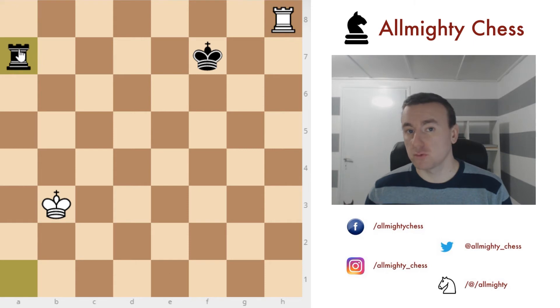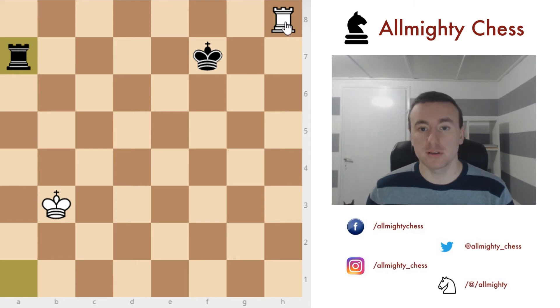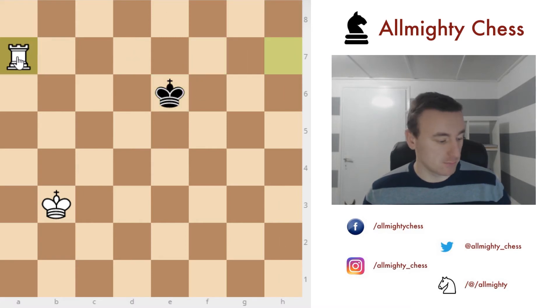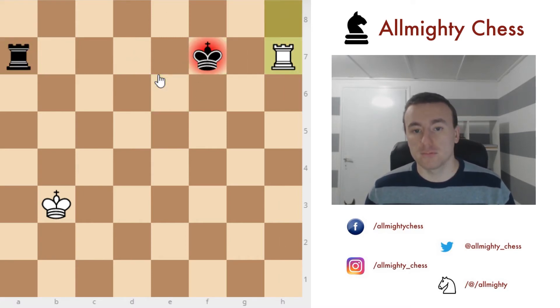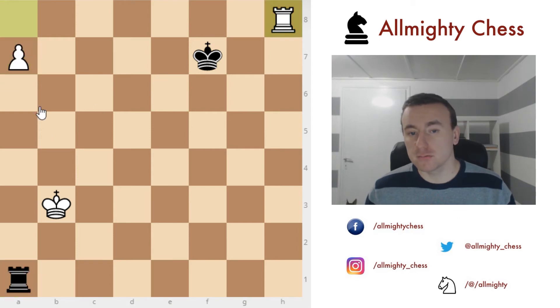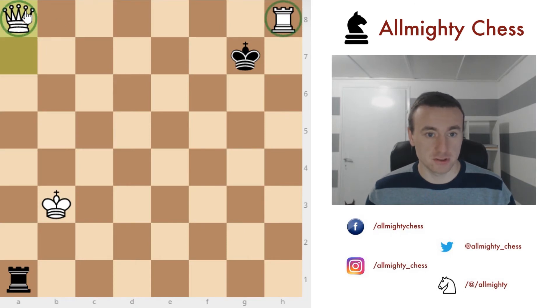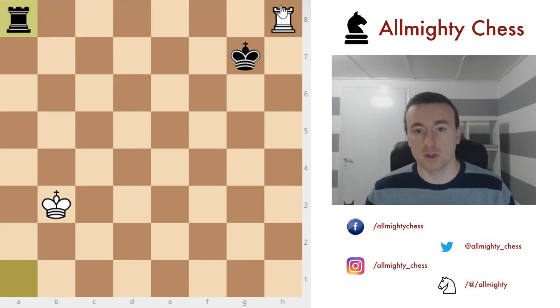Rook to h8 is the best move in the position. You cannot take — the best move is probably to take the pawn, but in the end the rook will give a check on h7, the king has to move, and you will pick up the rook. The other situation is if king goes to g7 and attacks the rook: we just push the pawn, the rook is defended and the queen is defended too. After taking the queen, white is a rook up and this is a winning endgame.